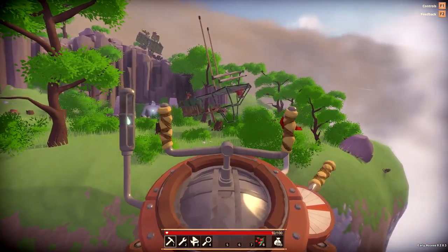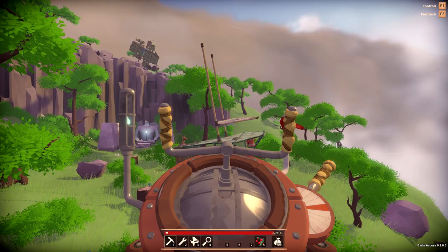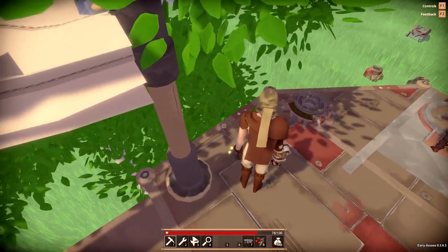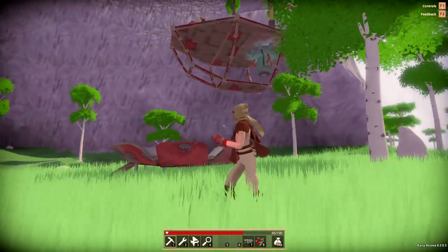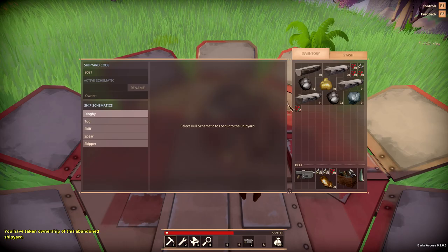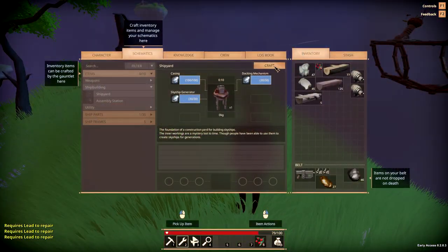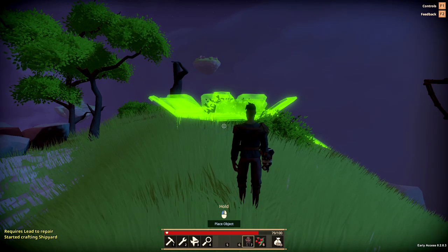Once you approach an island you're going to want to dock the ship at a shipyard. If you see a shipyard that is abandoned and undamaged, when you approach it the ship will automatically dock there. Lower the sail and hit control to lower the ship down near it. If it is damaged the ship will not dock, but you can equip the repair tool and if you have the correct metal in your inventory you can repair the shipyard. Once it's completely repaired, hit E to interact with the shipyard to claim it and the ship will automatically dock. Another easy way to dock is to build a new shipyard underneath it or near it - once you build and place it, the ship will automatically dock.